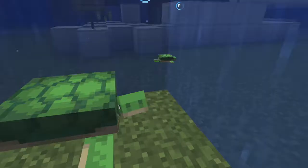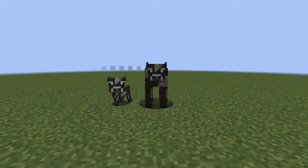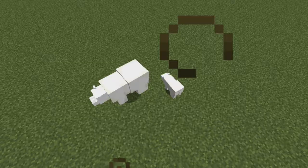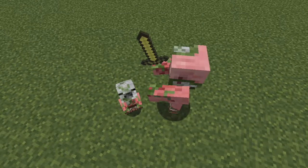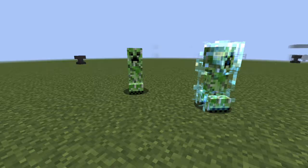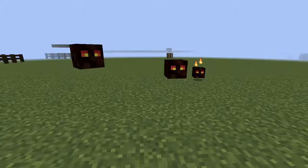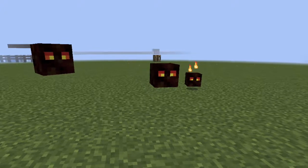Now let's do all the rest. Here are all the mobs with baby variations but no others: turtle, drowned, chicken, cow, donkey, husk, mushroom, pig, polar bear, zombie, and zombie pigman. Therefore each of those mobs counts for two variations. There are 11 of them, so that's 22 more. The creeper has a charged variation, so add two more for the creeper. Slimes and magma cubes have three sizes each, so that's a total of six more.